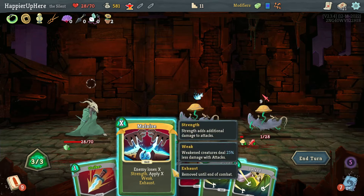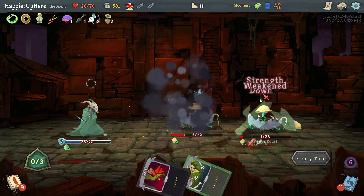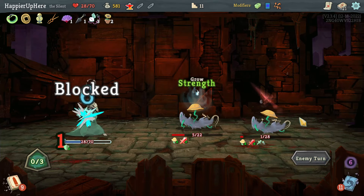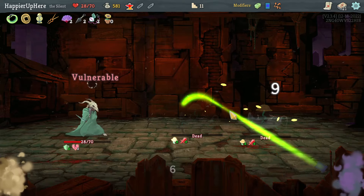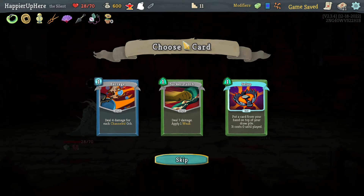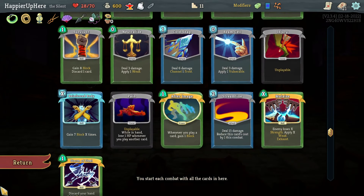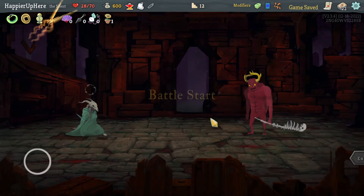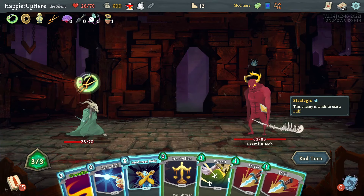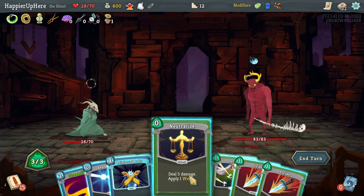This turn — let's do Defend, Strike, and Malaise. I should be able to just kill with a Strike. Got a Regen Potion which is nice with the Pain — I might get some health back. Definitely not Barrage. Between Sucker Punch and Setup, I don't think I really need Setup. Let's take the Sucker Punch for an extra turn of Weakness. Gremlin Nob again — this is slightly better, and I got Streamline upgraded.